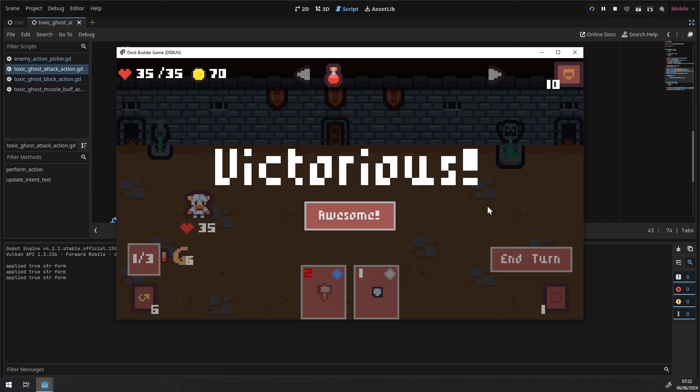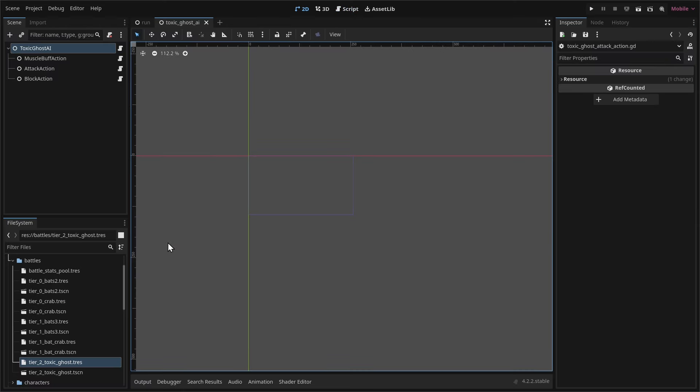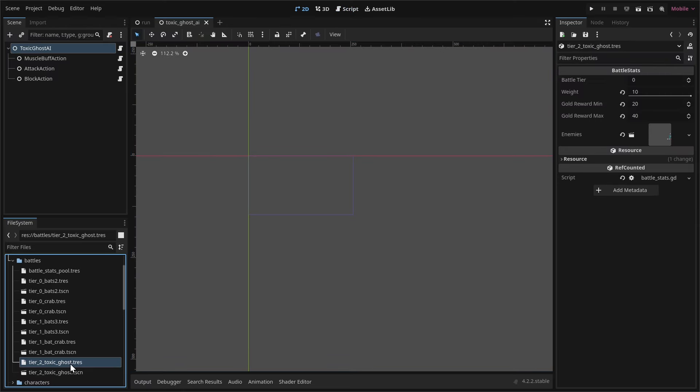Before wrapping up the enemy work, go back to 2D view and double-click the tier_2_toxic_ghost battle stats resource to change the battle tier back to 2, keeping it a proper boss fight. Save with Ctrl+S. The final thing for this video is providing a win condition for the game.